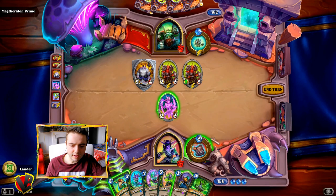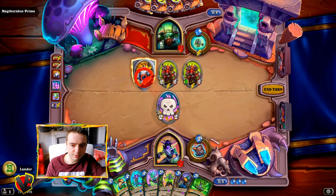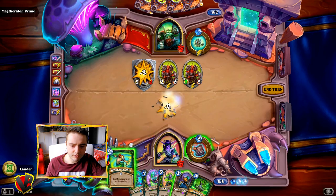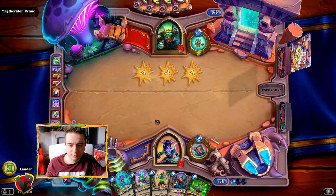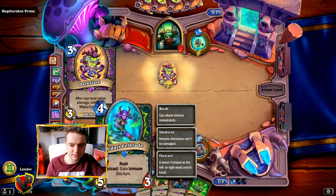I think we should play this card. So we're gonna trade first and play it — it's gonna destroy the whole board. Next turn we can play Illidari with its outcast effect.